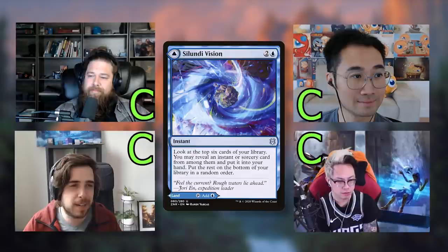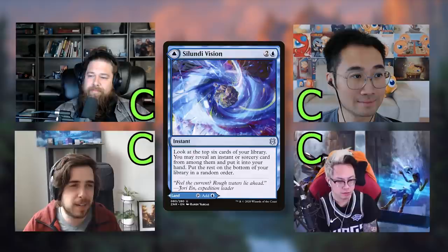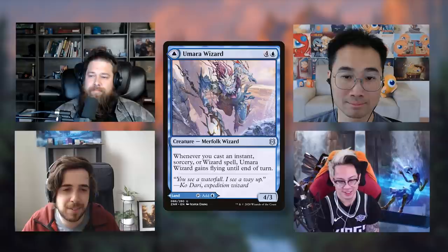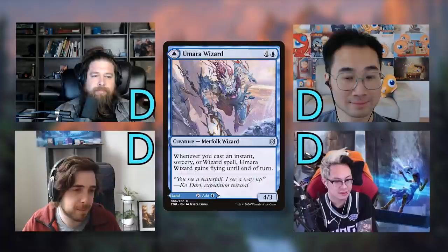Umara Wizard is a five-mana Merfolk Wizard — a 4/3 that gains flying until end of turn whenever you cast an instant, sorcery, or wizard spell. None of us like it; we all gave it D. It doesn't do anything exciting in any particular deck, and a 4/3 for five mana with conditional flying just doesn't cut it in Commander.